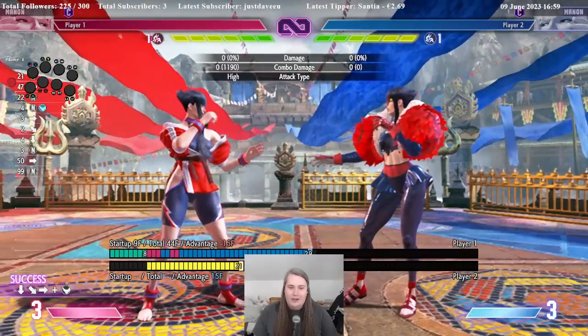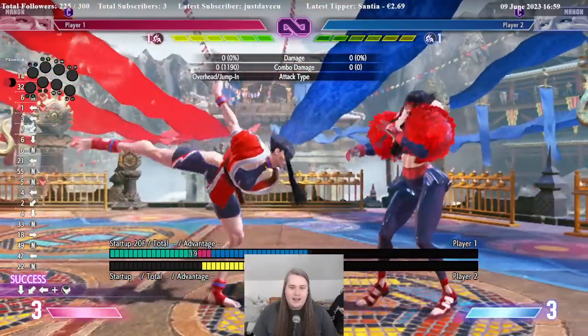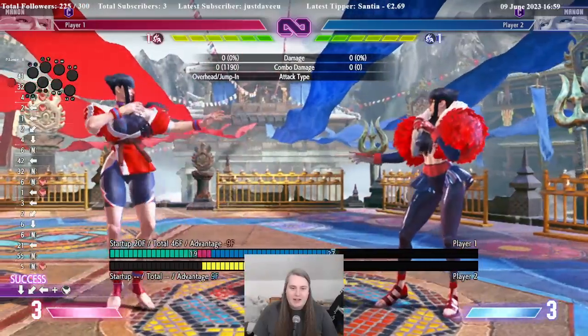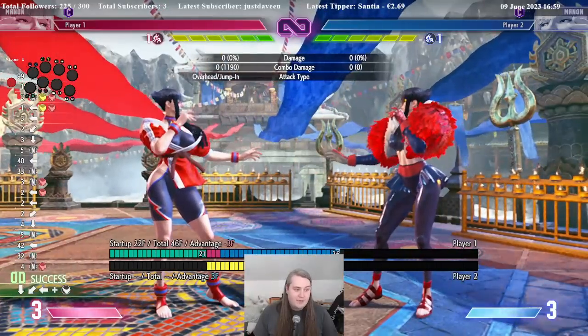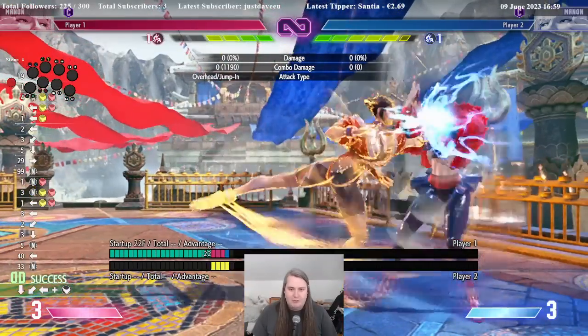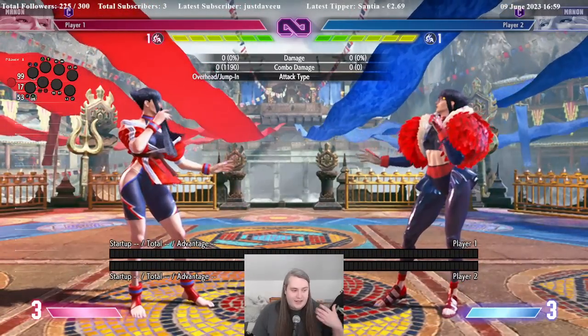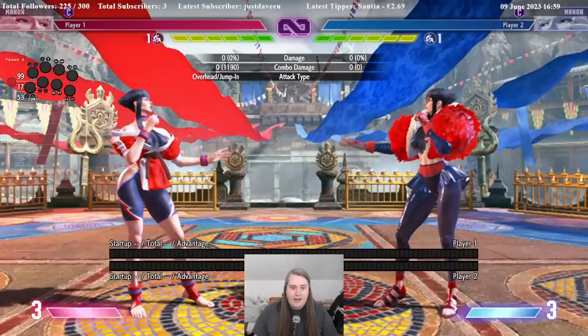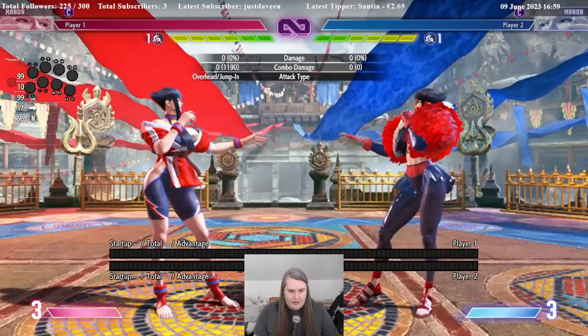Light thing here — that's minus 15. This can be spaced to be safe. The EX version is pretty safe, I think, on point blank — yeah, it's just minus three. So only the EX overhead is safe. Anything else you can punish. So please be ready for that.